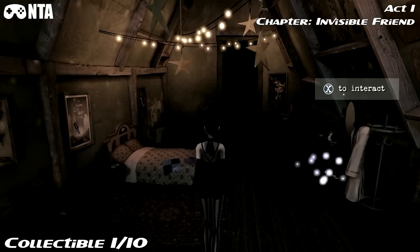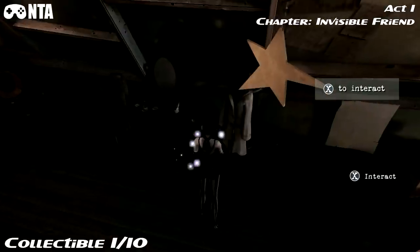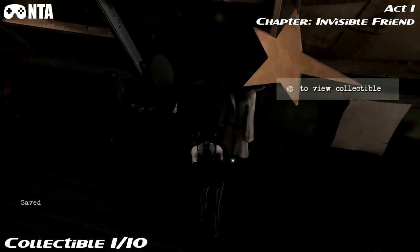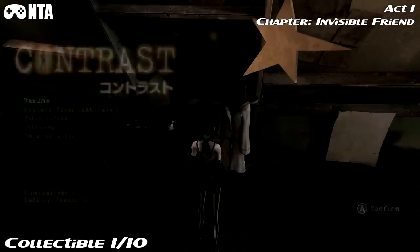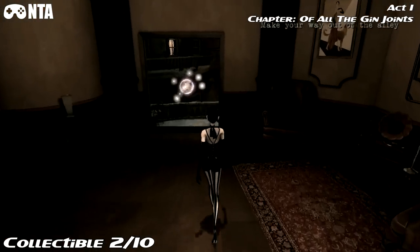Alright guys and girls, we're now playing a game called Contrast, and we're going to find all the collectibles and do the achievements on the way, so this guide will be an all-in-one. As soon as you start the game, you'll be in the bedroom — on the chair you'll find your first collectible.